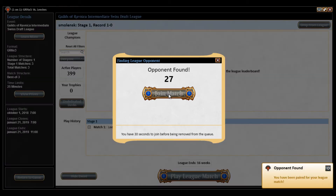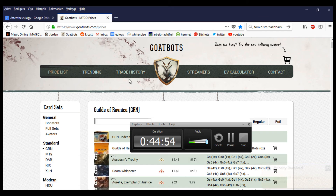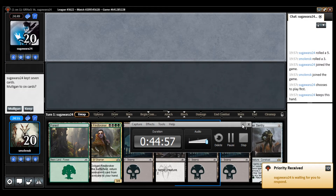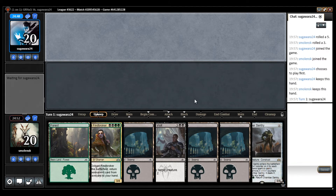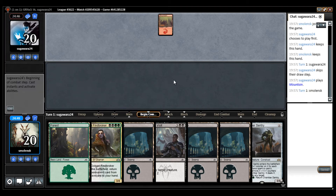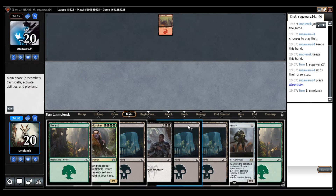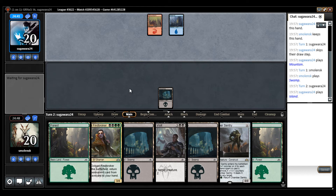My two biggest creatures go up to five, then it takes exactly 5 — so unless there's some Convoke fog in response, we should have this. It can cast Findbroker, but I have some sentry on turn 2, a removal spell, and this is often not a turn 4 play.